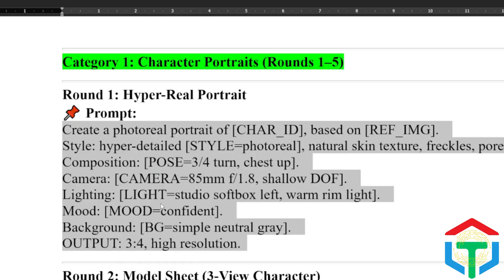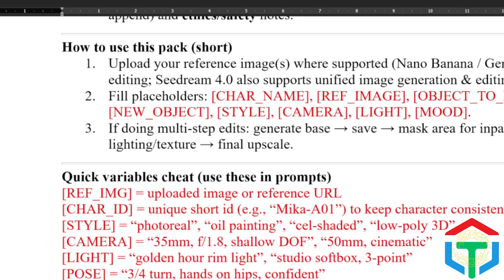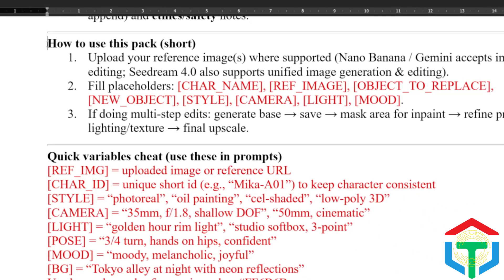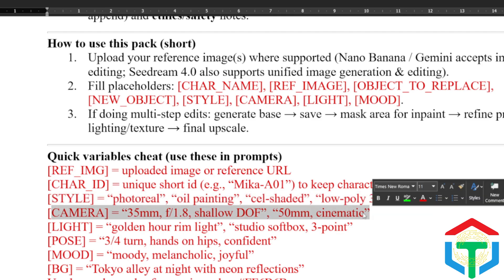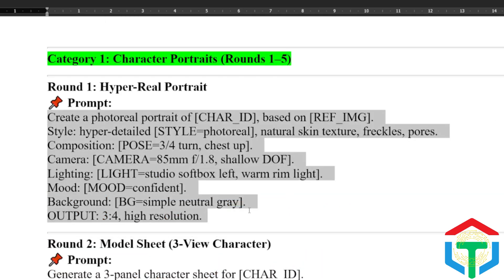Here's the starter prompt — copy it and drop it into both Nano Banana and Seedream 4. Quick prompt guide: before you hit generate, fill in these placeholders. Reference image: your uploaded image or URL. Character ID: a short, unique ID like Mika A01 to keep the character consistent. Style: photo real, oil painting, or low-poly 3D. Camera: 35mm f1.8. Just change features like light, ice, mood, or background as you wish. That's the template you'll reuse for all 30 rounds.